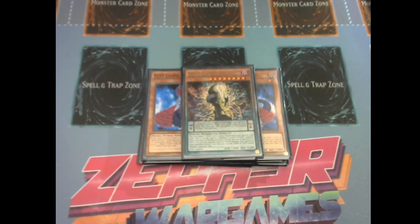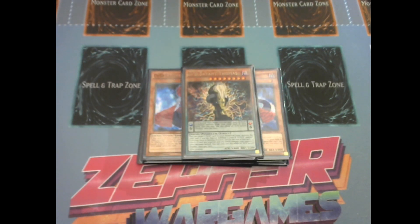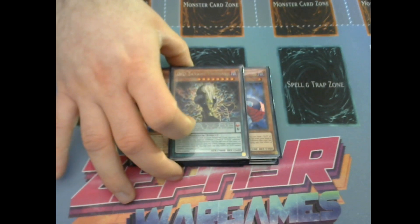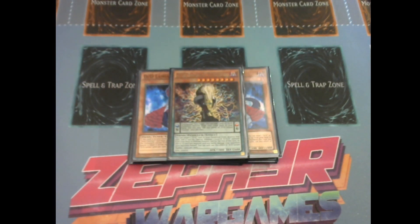Moving on to the one-ofs: I play one Thomas. I feel like rank eights aren't actually as important anymore — as cool as I love my rank eights, I feel like you don't actually need them. I play one rank eight in the extra deck. Thomas is just there as that low scale that you can use to pendulum summon your level eights and just go off with natural damage and further link lines.